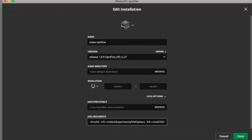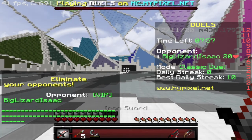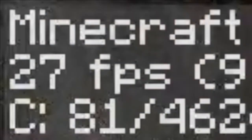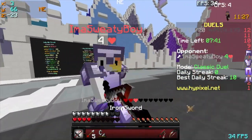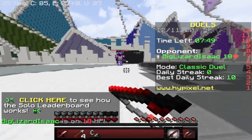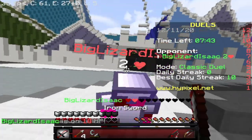In conclusion, when all of these methods are used together — turning down video settings, using a low resolution texture pack, allocating more RAM, turning down monitor/game resolution, and using FPS boost mods — we saw about a 20 frame increase during Classic Duels on Hypixel. On default 1.8.9 we got around 20 to 25 frames consistently, but with everything changed we stayed consistently around 40 FPS. Keep in mind I was recording for all of these clips, but when I'm not I can get up to 100 FPS. I hope you found this helpful — let me know how much your frames improved down below, and like and subscribe for future content. Thank you and goodbye!